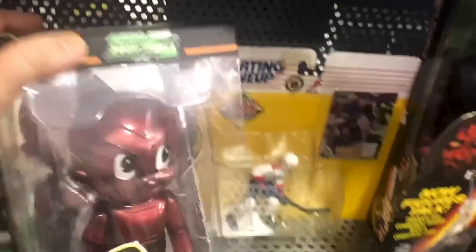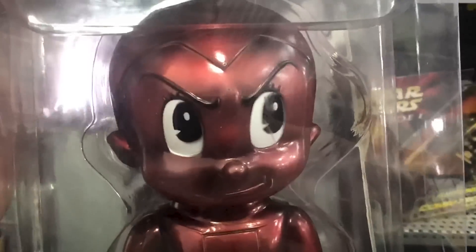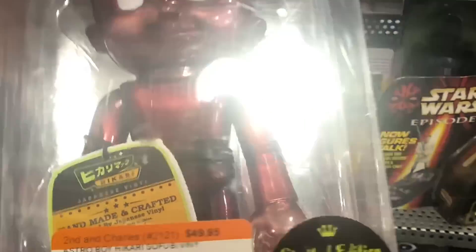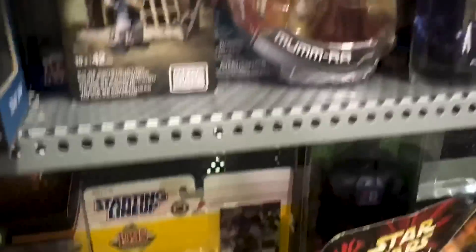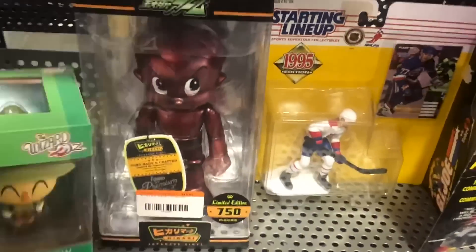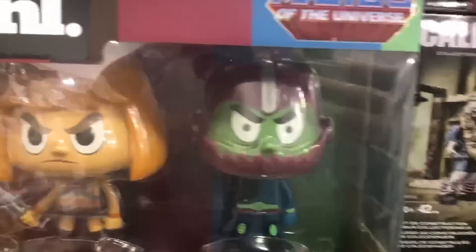Check this out — Astro Boy Hikari, 750-piece set. That's actually kind of cool — 50 bucks. They've got all kinds of stuff like that. They also have Wacky Wobblers and some vinyl figs from Wizard of Oz and He-Man.